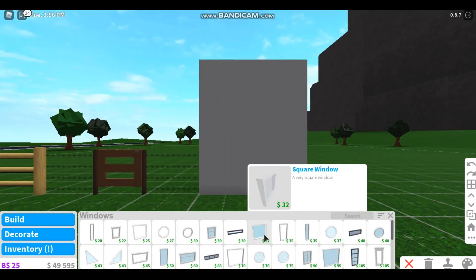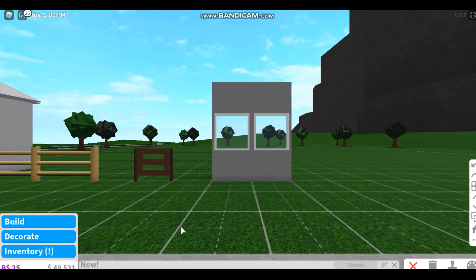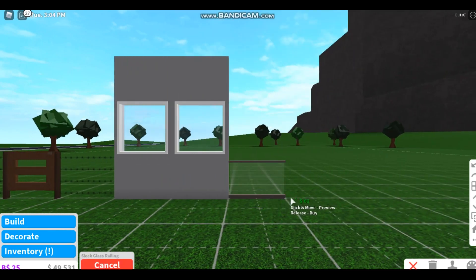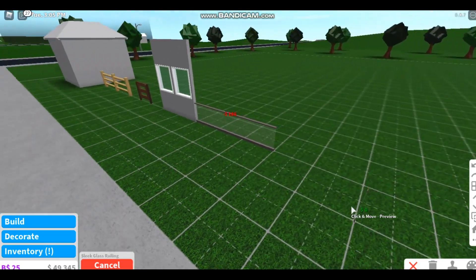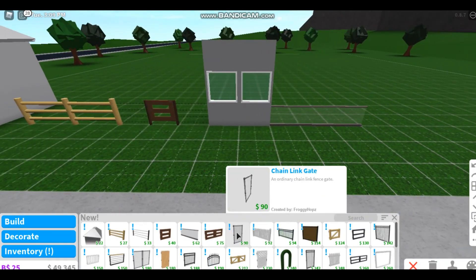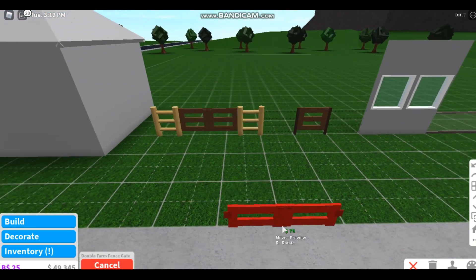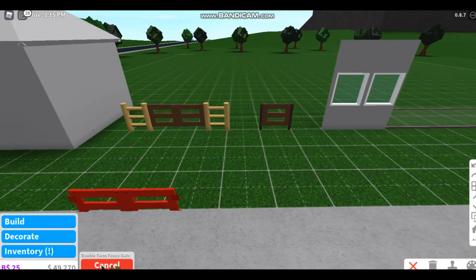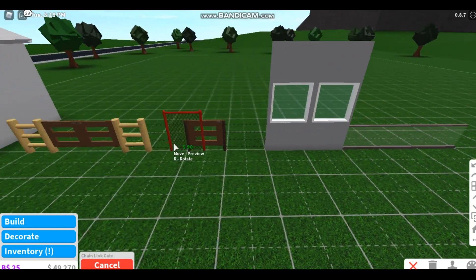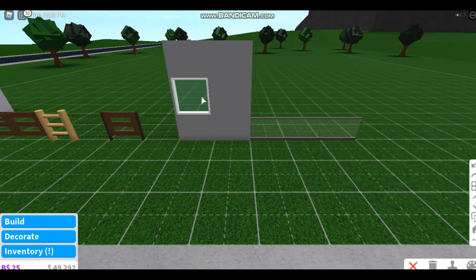We have some new windows, for example like this one. Wow, this is so nice for modern houses — I'm definitely gonna use that a lot. We also have double farm doors, the same style but double doors.